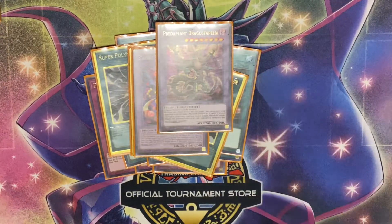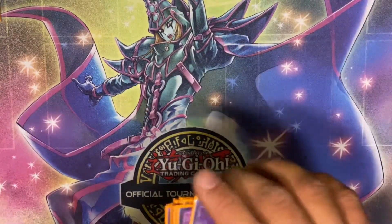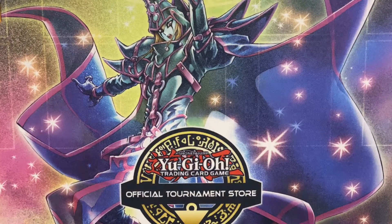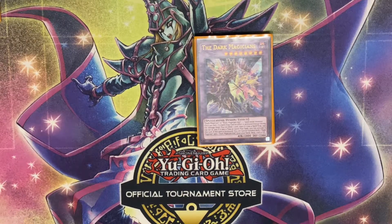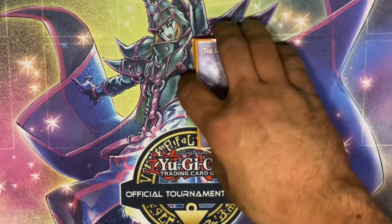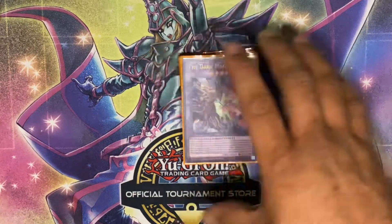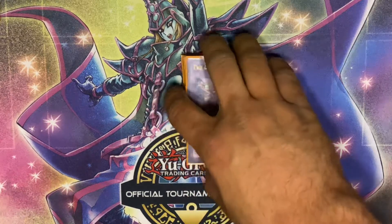The Super Poly targets are Dragostapelia, Starving Venom, and Dark Magicians. You might wonder how Dark Magicians is a Super Poly target — you use your Dark Magician or Girl plus their Spellcaster monster, though most decks this format don't run a Spellcaster. Still, you want to see three Super Polys anyway. You can also use Secrets of Dark Magic to fusion summon Dark Magicians instead of ritual summoning or hard-making a Dragoon. You can even use Secrets to make a Winda, which is pretty funny.